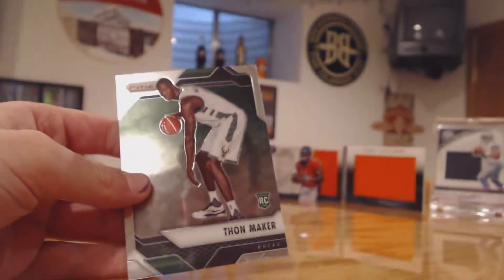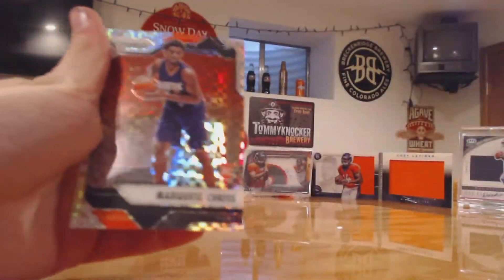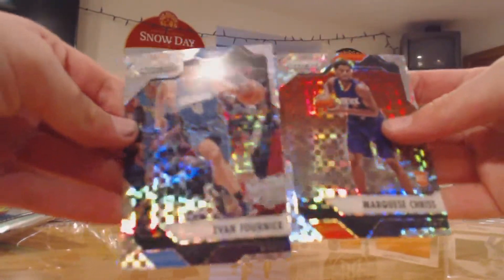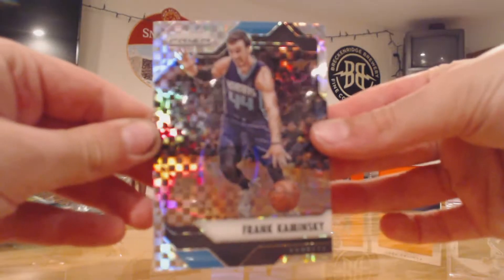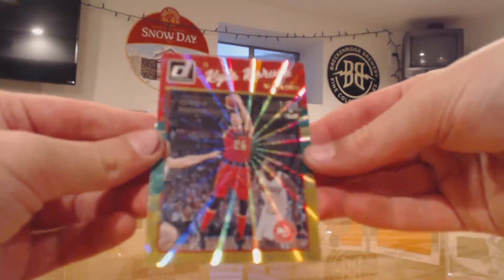And then Thon Maker. Now for our explosive pack — these are pretty cool, they're like X-Fractors. We got Evan Fournier and Marcus... those are those two. They aren't numbered. And then the first one was this one. And then the answer in the Donruss was Kyle Lowry.